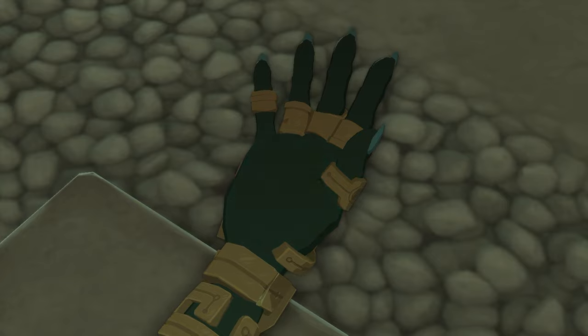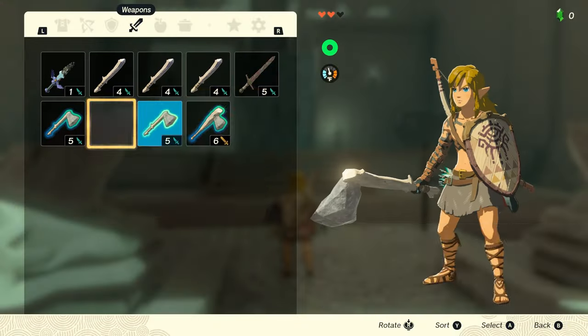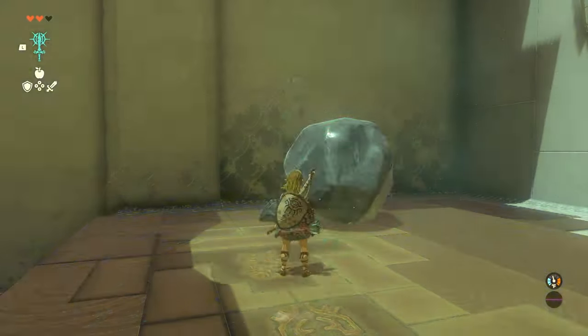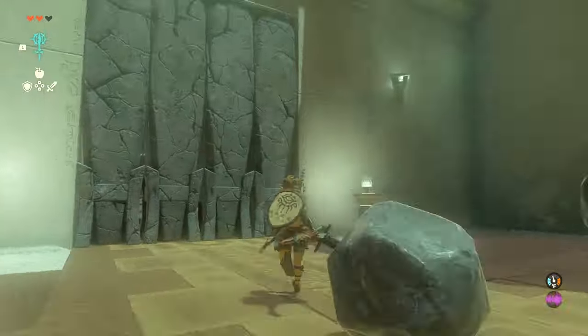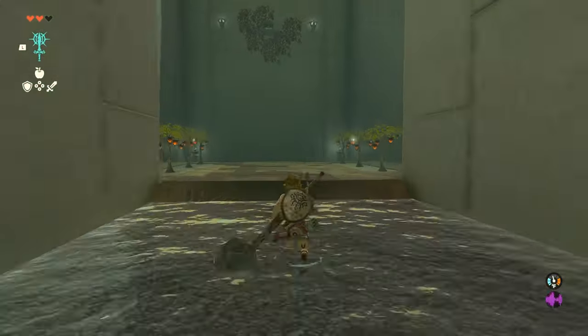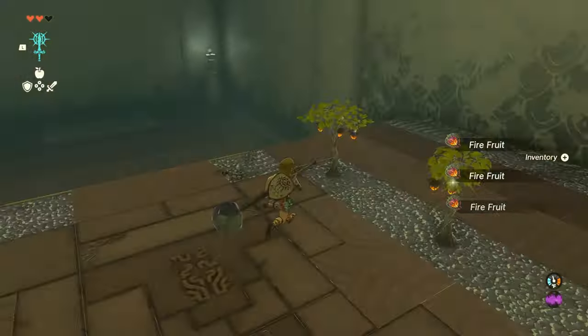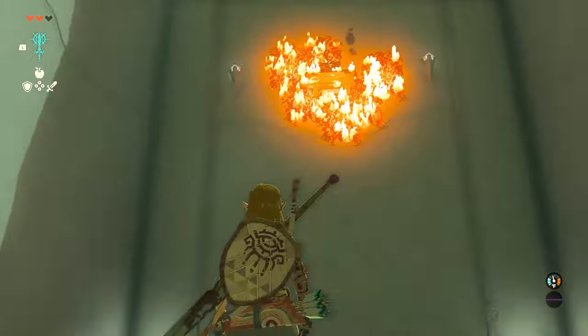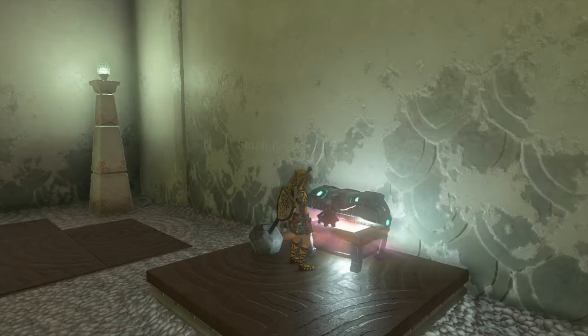This shrine is where you'll get the Fuse ability. This lets you attach objects to your weapon and shield to make them stronger or augment them. For this first puzzle, simply fuse one of the rocks to a dual-handed weapon to break down the door. Once you go through to the main hall, to your right is a room with a bunch of fire fruit. Collect those and fuse one of them to an arrow to burn down the leaves on the wall so you can get yourself a chest. This one contains a small key, so it's required to complete the shrine.